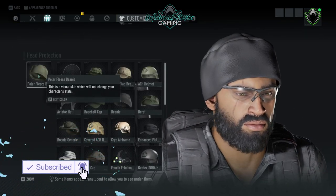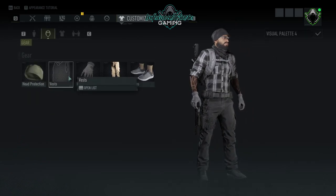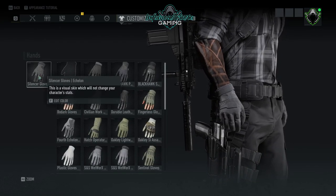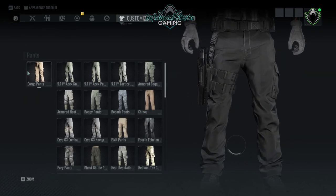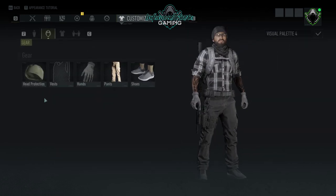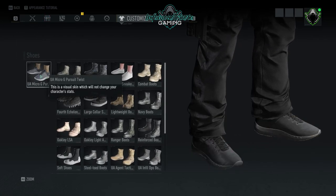For head protection we're using a polar fleece beanie in black solid. We've got nothing for vests. For hands we're using the Silencer gloves Echelon in gray solid. For pants we're using cargo pants, also in black solid. And we're using the Under Armour Micro G Pursuit Twist shoes.